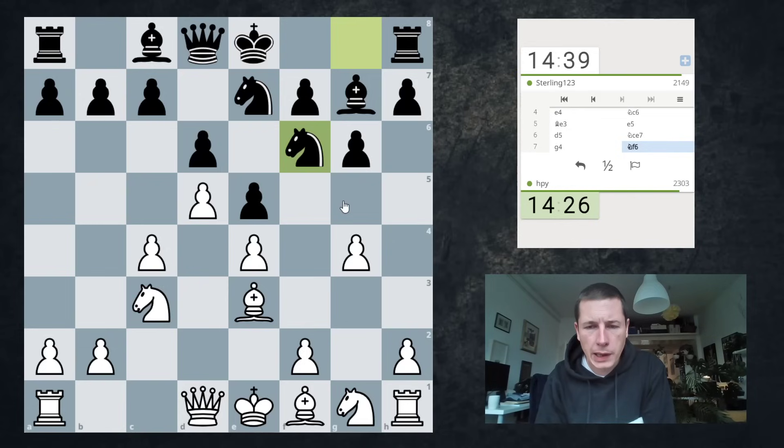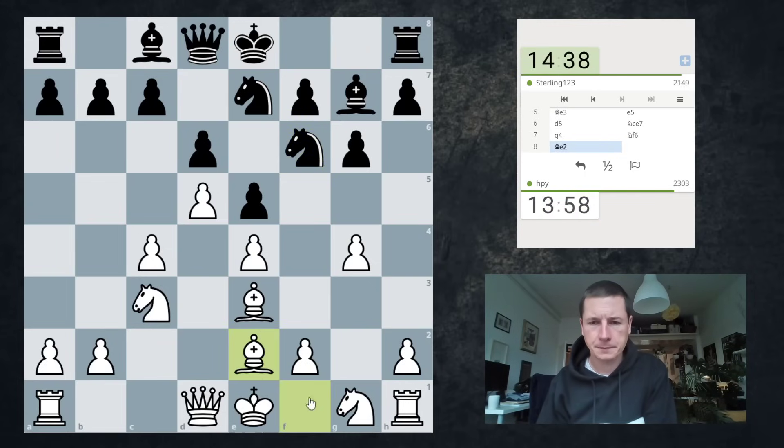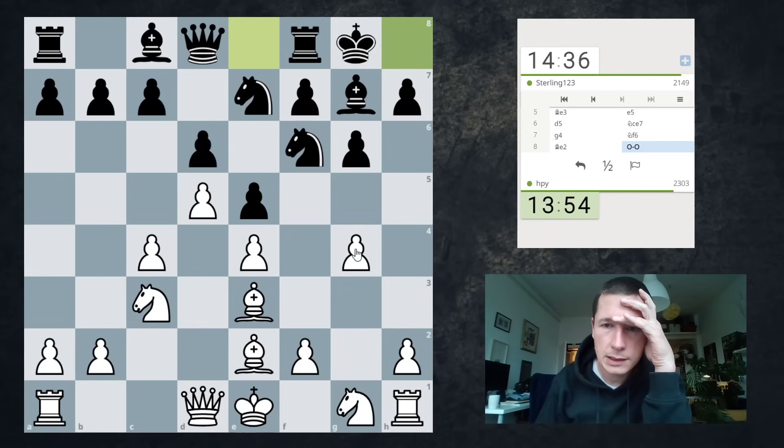Because now I can go Be2 and g5. So Be2, castles, g5, Nd7 is forced, and then h4, h5. I'm going to do that, unless he has Nxe4, Nxe4, f5, gxf5, gxf5, Nc3, f4, Bd2 — seems okay. I don't think he can sack on e4.